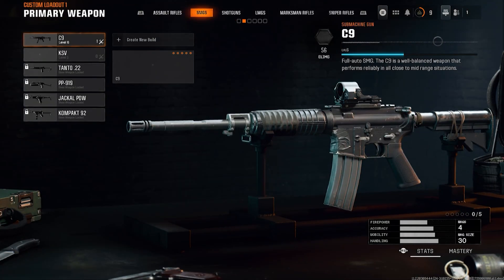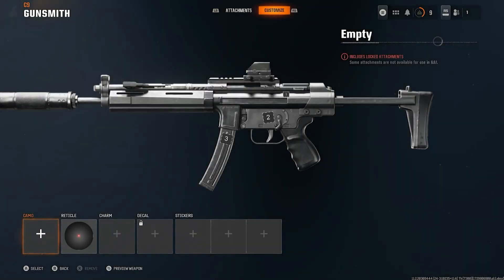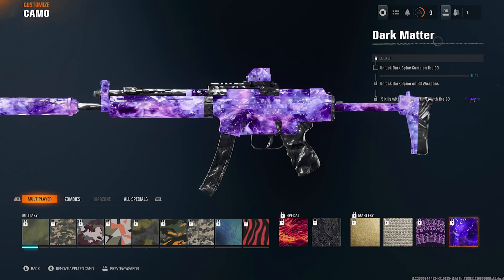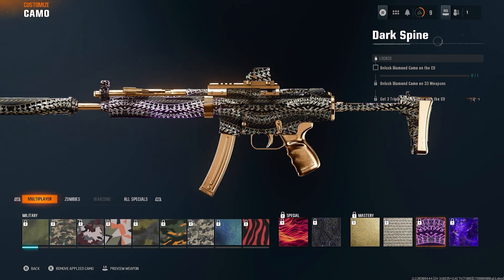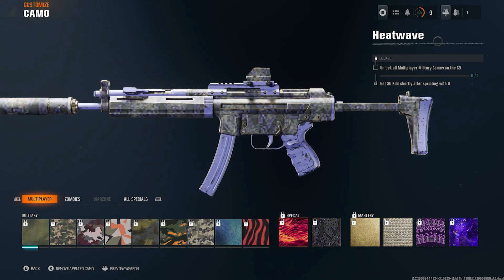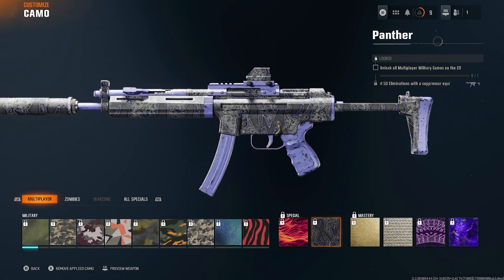It's the exact same process for SMGs, but it may not be every single weapon type. For instance, looking at the SMG camo screen, you still need to unlock Dark Spine 33 times, but there might be a few differences — six SMGs instead of seven, and unique challenges like getting 50 eliminations with a suppressor equipped on the C9.